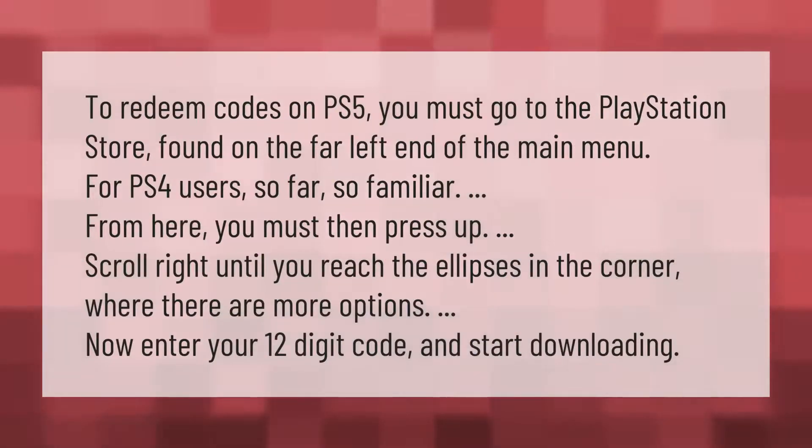To redeem codes on PS5, go to the PlayStation Store found on the far left end of the main menu. For PS4 users, from there press up and scroll right until you reach the ellipses in the corner where there are more options. Enter your 12-digit code and start downloading.